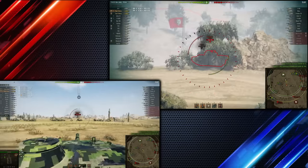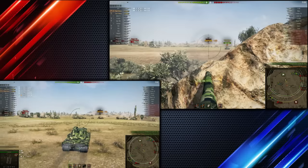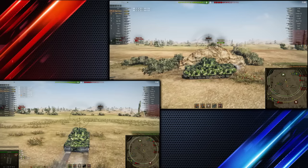Talking about pixel shots — watch and see what happens to the Scorpion G as he tries to shoot at the spotting Type 5. Let's say it didn't work out for him.